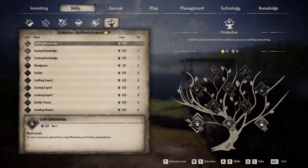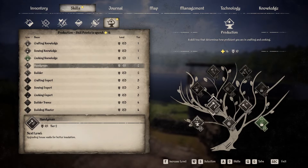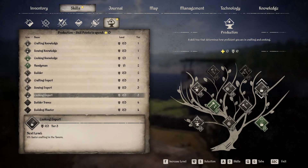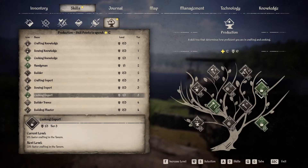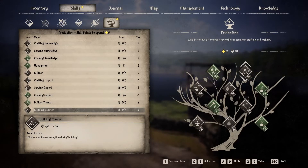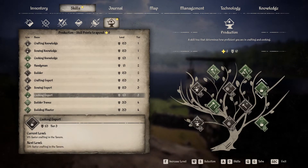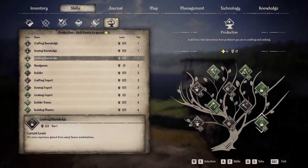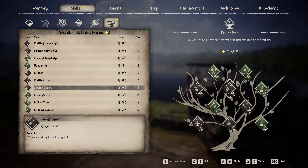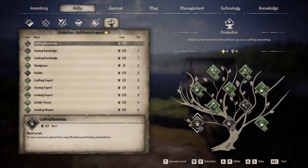Over to production. Cooking is going to be the one you spend the most time on, so put a skill point into cooking knowledge. Also get handyman right away, then go into cooking expert for more experience and speed. But the most important thing right away is builder's trance — max that up right away, then go into less stamina used. Once that's done, go into cooking knowledge for more experience, then cooking expert to do it faster. You'll have two more points free to put into crafting bonus or experience — that's your choice.